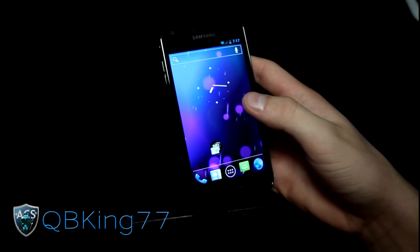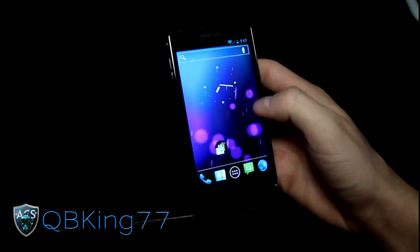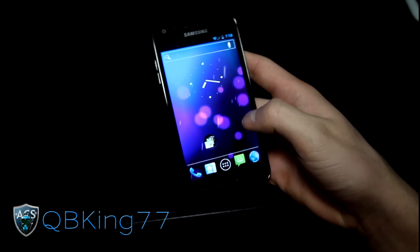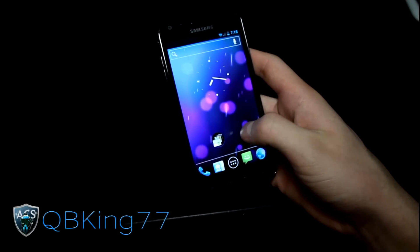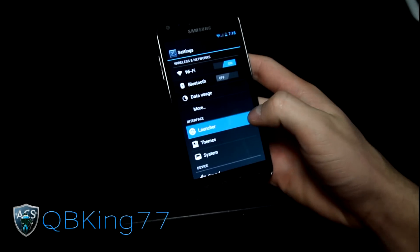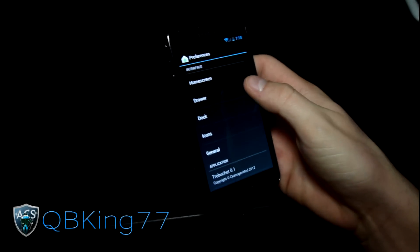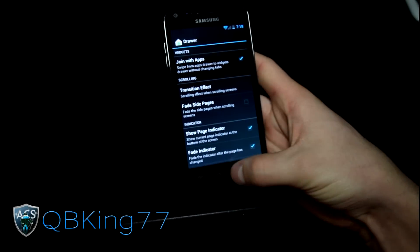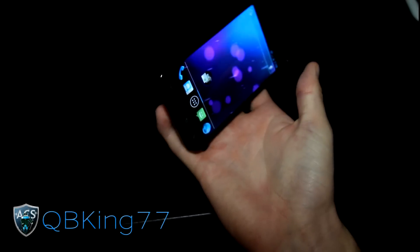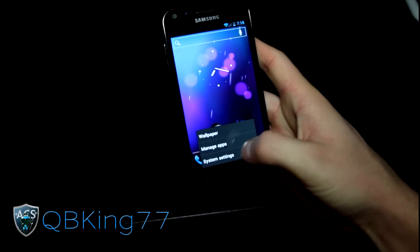Sorry about the angling — I got a new light and I have to angle the phone so it doesn't reflect off the video, but it does improve the quality. In Settings, go to Launcher Settings. You have home screen settings where you can change the number of home screens and transition effects, drawer settings with effects, and you can enable auto-rotate so your home screen rotates when you use it horizontally.